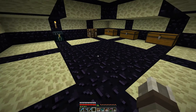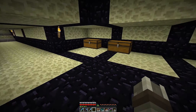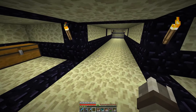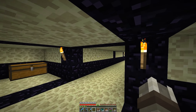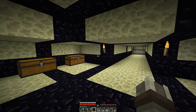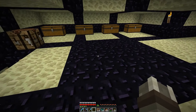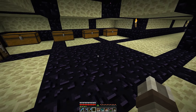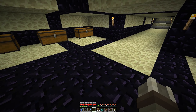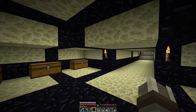Here is our End platform, where we spawn in when we jump through the End portal. As you can see, there's not a whole lot of interest going on down here. The build was a little bit more interesting before, but because the dragon started destroying some of the blocks, a few people on the server replaced it with this kind of dragon-proof style design, which I think is fine. It doesn't need to be super fancy down here, though we could probably do a more interesting build by the platform itself.